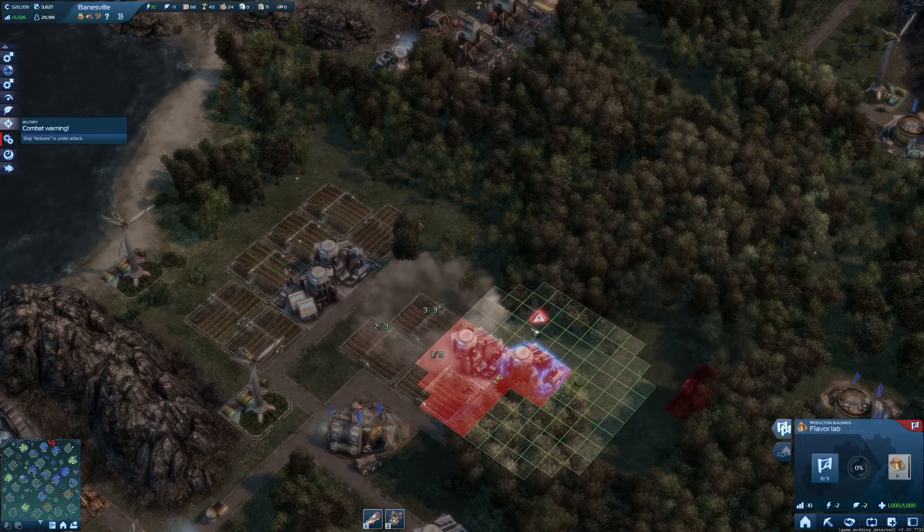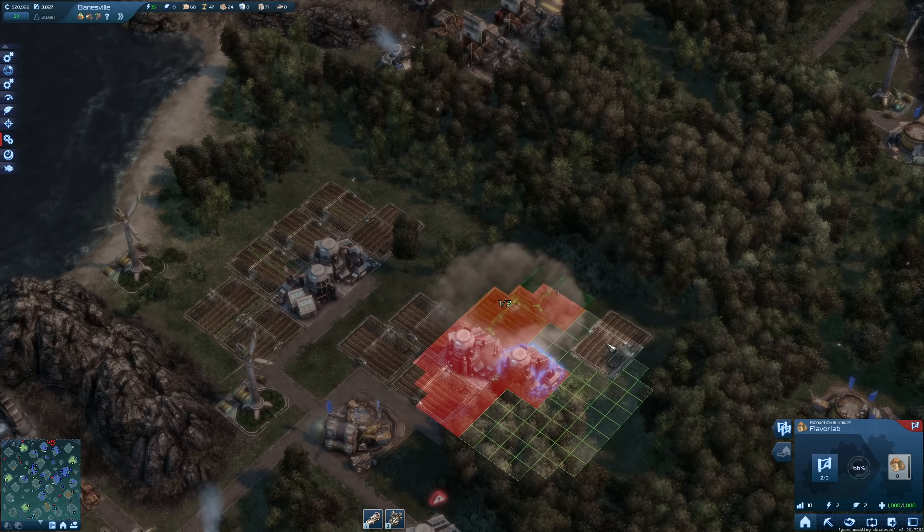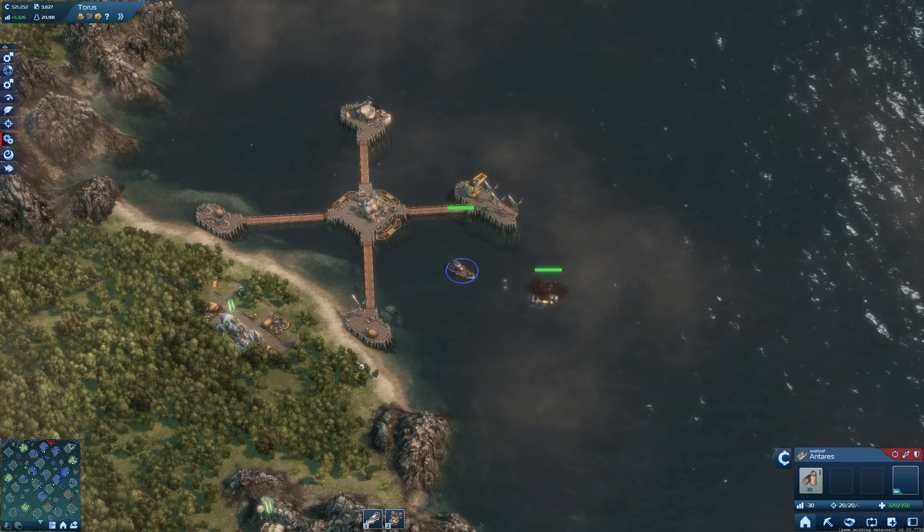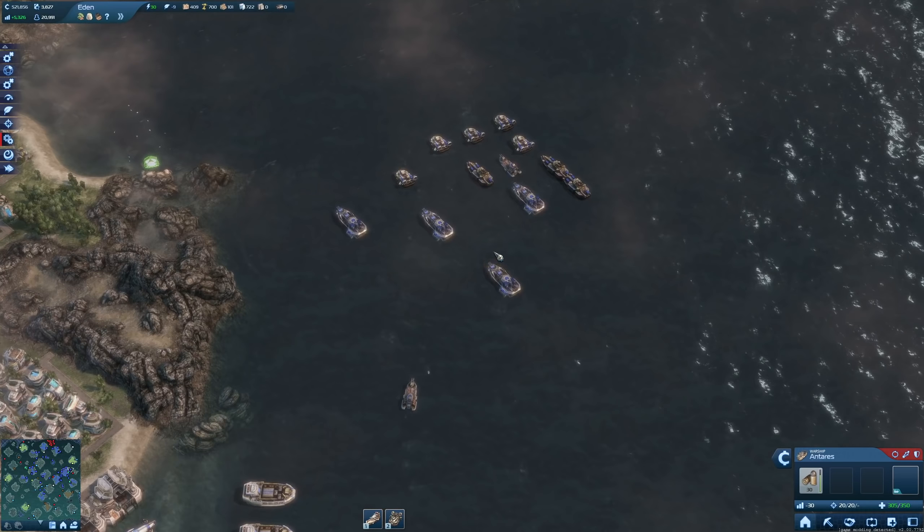Then we have three fields here and another three fields here working out. Oh — registering an attack on one of your vehicles. I need to check that. There's an attack up here at Leo — let's get the ship down there.